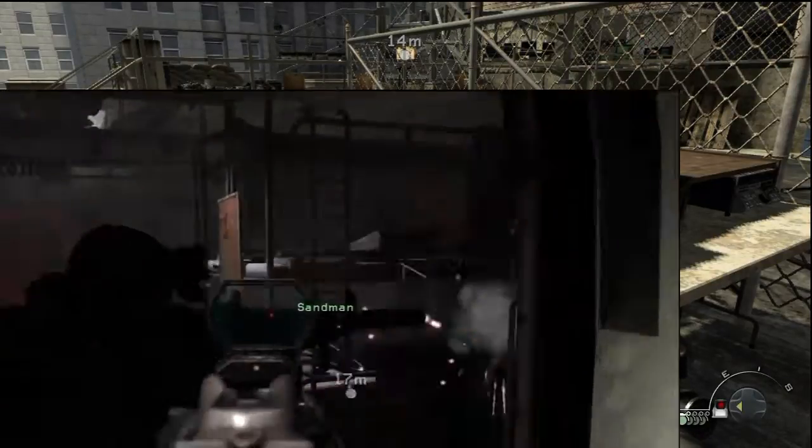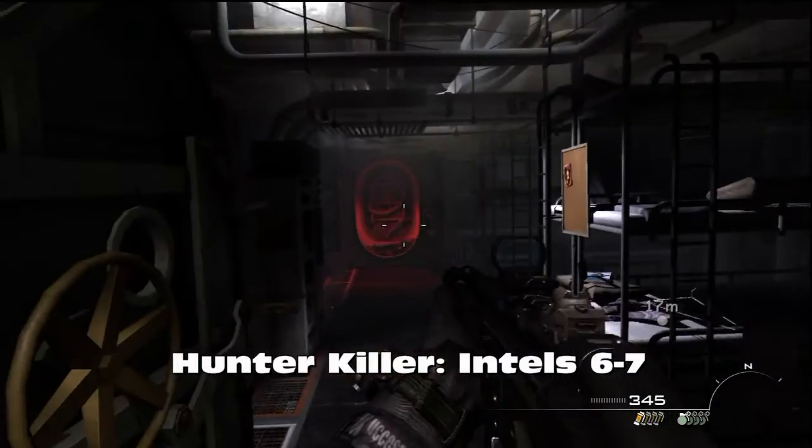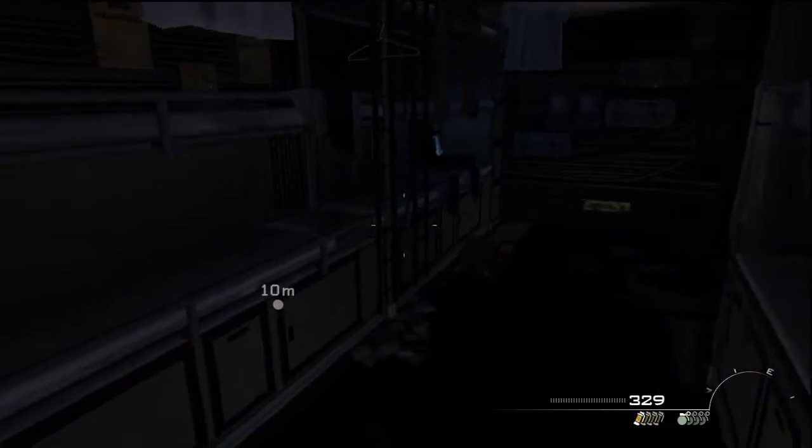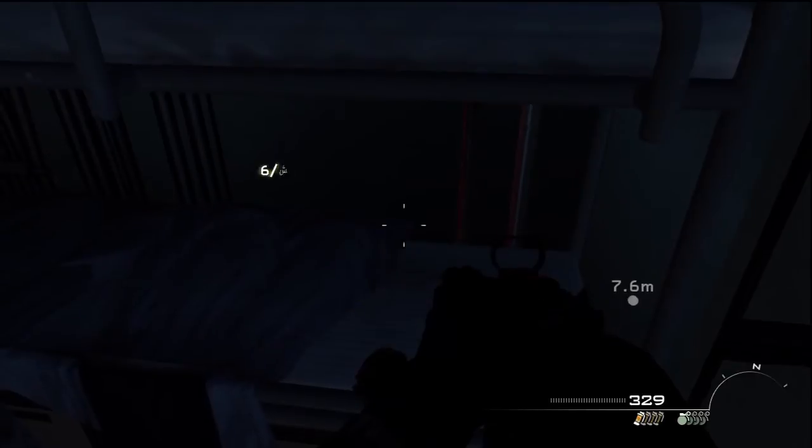Moving on to the mission Hunter Killer. As you've entered the submarine, you'll see these two bunk beds. It's not behind the first bunk bed — it's behind the second bunk bed, on the shelf. And that's the first of two Intels in this mission.